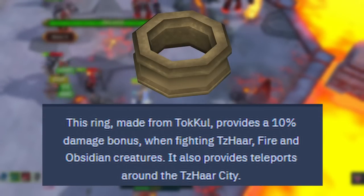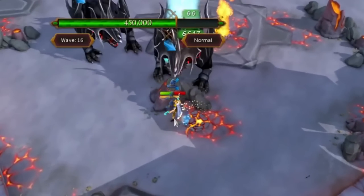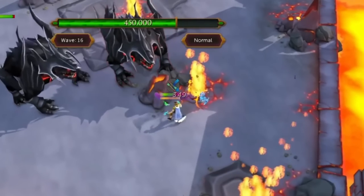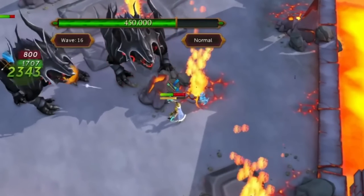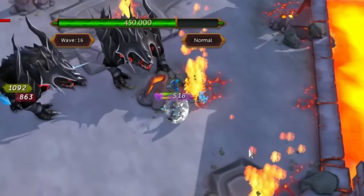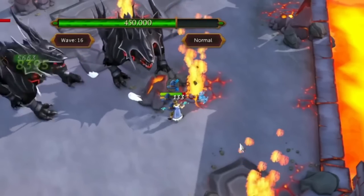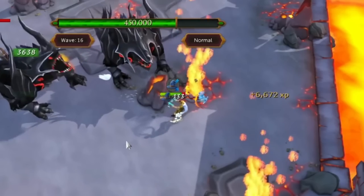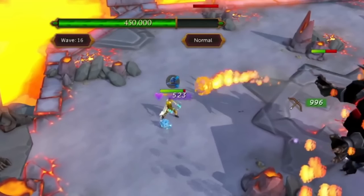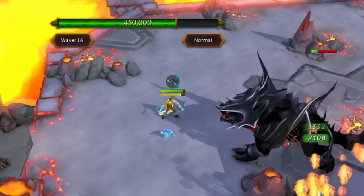When I first did Zuk starting out on release, I struggled a ton with food and supplies, and the Obsidian armor as well as the Tokhaar Ring really helped me. So if you're doing Zuk, make sure you use these for your first time. Once you're more comfortable, you can switch out to other things. The range helmet and mage helmet are best in slot no matter what, but once you get good at Zuk, you won't want to use the full Obsidian armor set as much — you'll want to use either Kirboom or power armor, depending on your style.